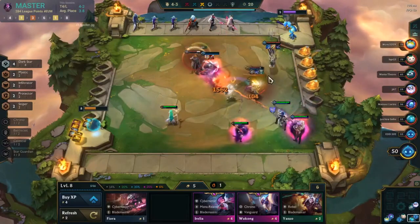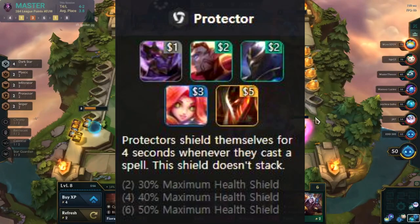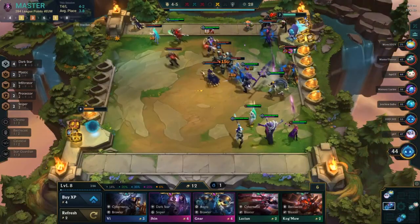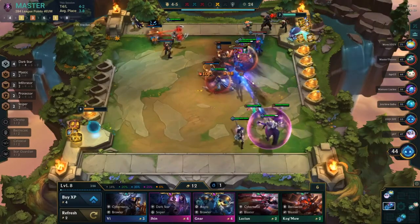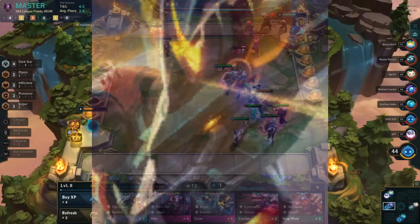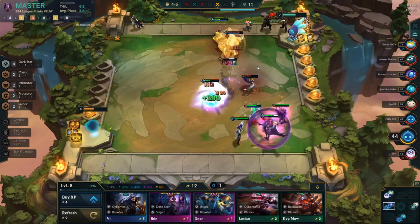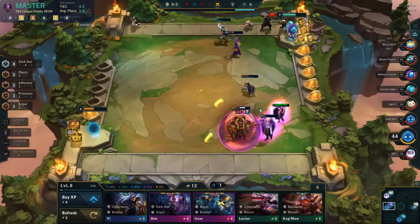Next up we have the Protector spatula — spatula plus Giant's Belt. Protectors shield themselves for four seconds whenever they cast a spell, and this shield does not stack. Similar to Star Guardian spatula, you want this on champions that cast a lot, but this time you also want them to have a lot of health or take some damage. My favorite user is Aurelion Sol — if you get a Warmog's and Protector spatula on him he pretty much 1v9s the entire game at two stars. He is by far the best user of this item.